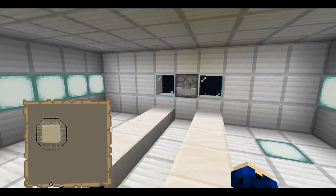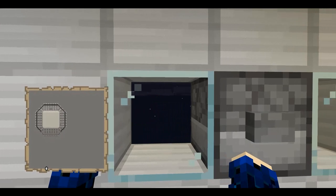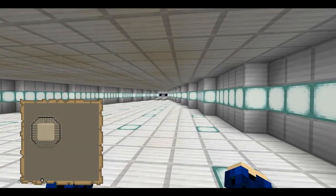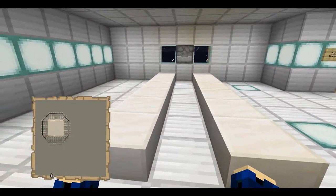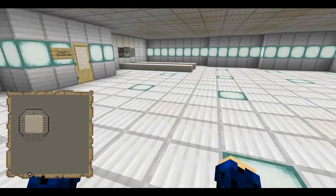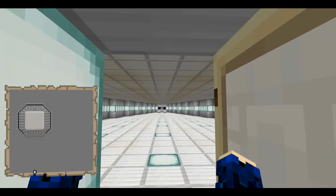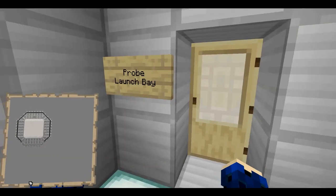Now here we are in the torpedo bay — because really, you can't build a Star Trek ship and not have torpedoes. For a functional torpedo bay, fire charges work really well for them. Also these strips on the floor are meant to be loading docks for when the torpedoes go to the launch bay. And I put one in the back because I prefer not to get blasted from behind.